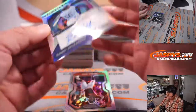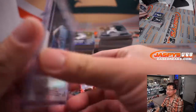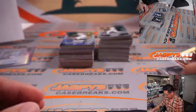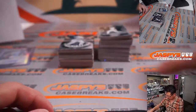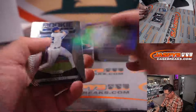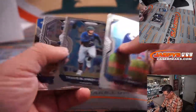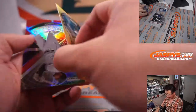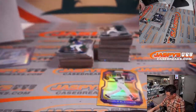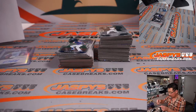We got Randy Arozarena — nice debut signatures autograph for Jesse and the Rays. J-Way and the Rays, nice. Got a blue DJ LeMahieu — those are not numbered but they will ship. Charlie Blackmon, 80 out of 100 for the Rockies — that'll go to Adam in Colorado, nice.